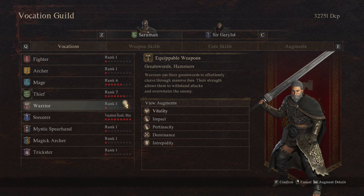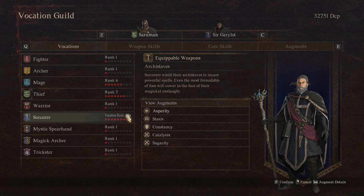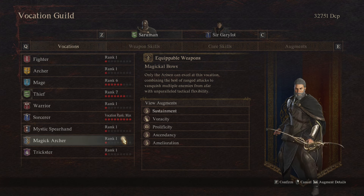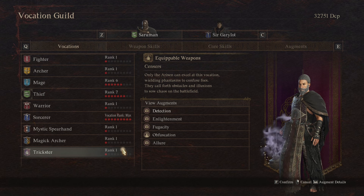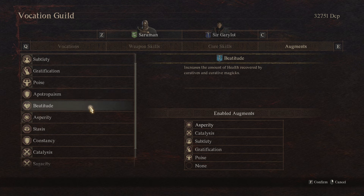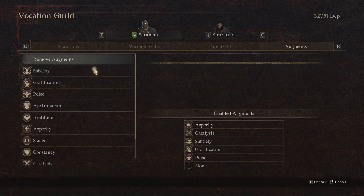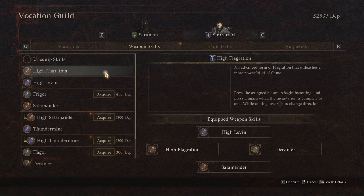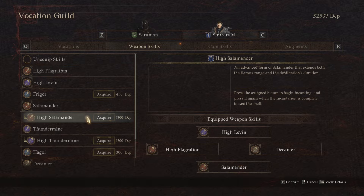You can do the same thing with your main pawn. Switching vocations is very easy — once you unlock a vocation, you just spend discipline points, which are earned by defeating monsters out in the landscape. Go ahead and spend those discipline points, level them up, and acquire different augments to apply to different vocations. Definitely switch around your setup every once in a while if you want different skills and augments for your vocation and main pawn.